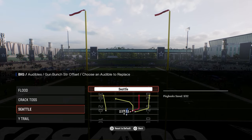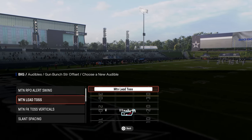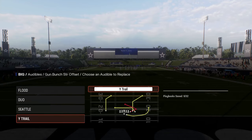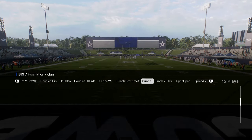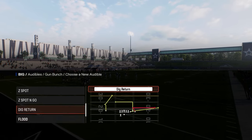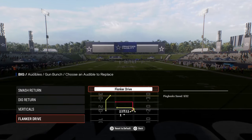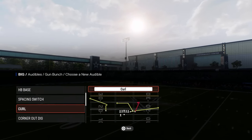In this formation you have verts dig, which is a really good play, wide trail, and flood — a super important play. I'd probably utilize Seattle for that nice short crossing route. You have a duo, which is a really nice play. The only plays you don't have are corner strike and dagger, but you can recreate those conceptually. You also have shotgun bunch with smash return, dig return, and verticals — a decent bunch within this playbook.